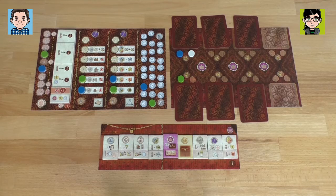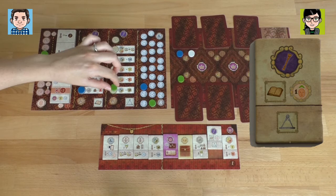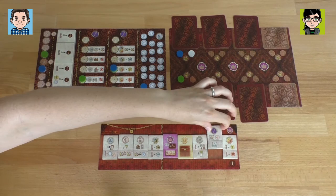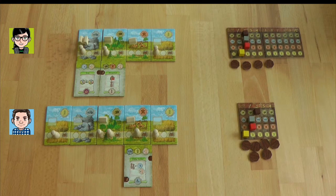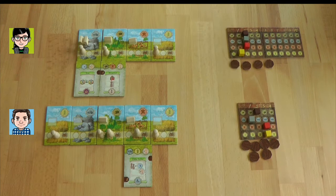I want to govern and move up on the development track, so I'm going to move two steps up here to three — now I'll get more resources when I harvest. I'm also taking the governing step on the development track. Then I will pick the harvesting action, so I get another victory point. I'm choosing to get three food and two leather. I get one food plus another one from the development track, so I go up to three.